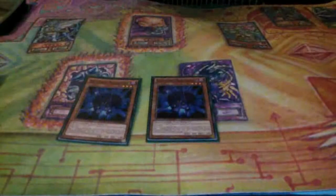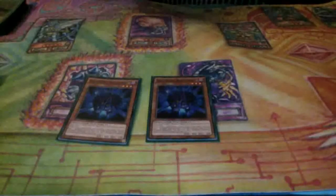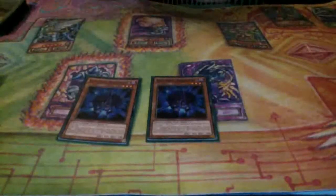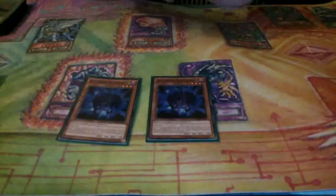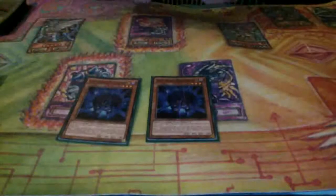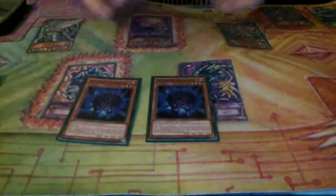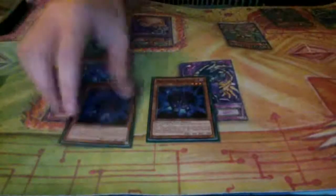Two Shadoll Hedgehog. It helps you add any Shadoll that you could possibly want to draw to hand. In this deck when you're milling, it's all about being able to plus off your mills. I love being able to just normal summon and then mill two things that are good to mill, like a Beast and a Squamata or a Falco or a Hedgehog. You can then search anything to hand and end up plus two - so you've got seven cards, six in hand or whatever. Hedgehog at two is really good in this version of the deck.